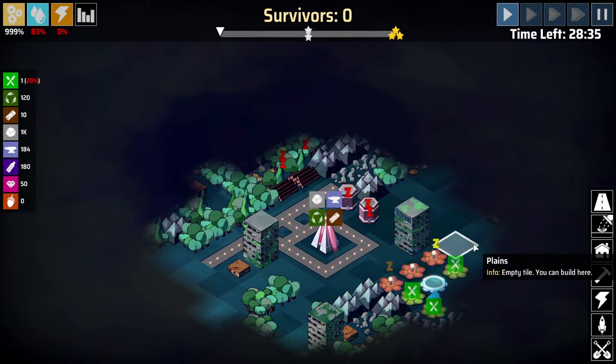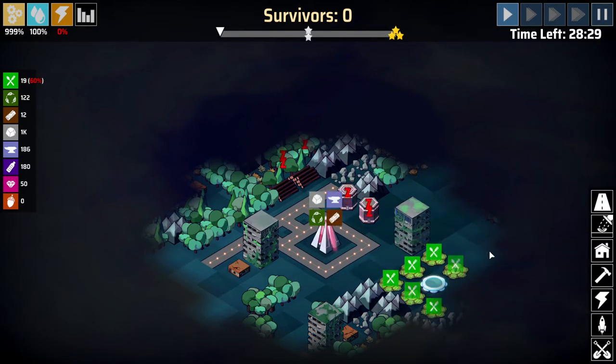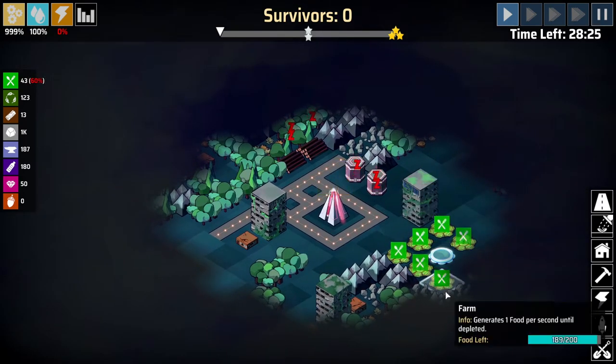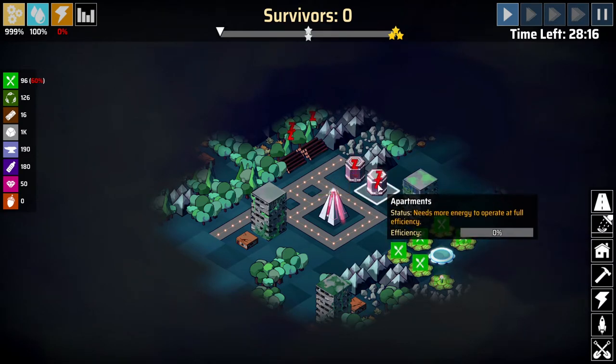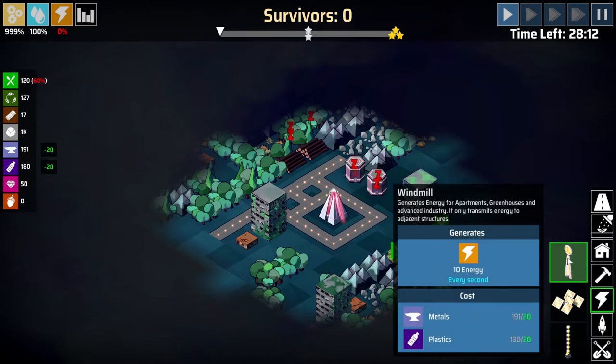This is the kind of game where you can really get into optimizing placement and how you arrange things. But the map is always going to be a little bit different, so you can't necessarily rely on a single mainstay strategy. These have started generating food now, and these need energy now. So let's go ahead and generate some energy.